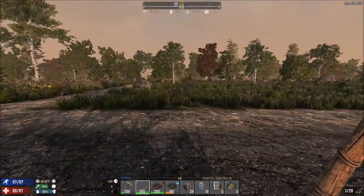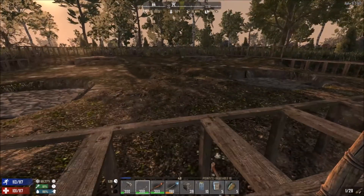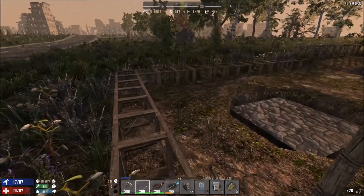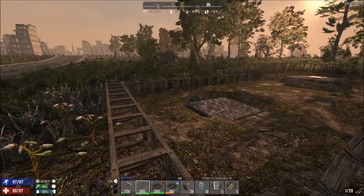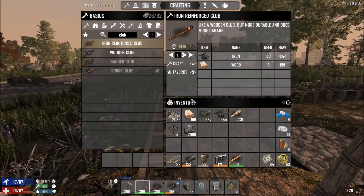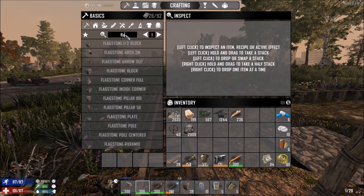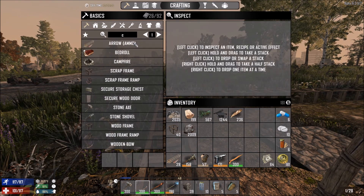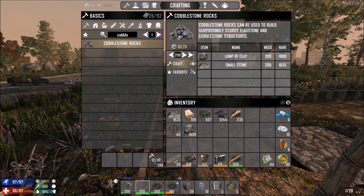So during the day we're going to go around, loot, grab and forage the resources that we need to build. It is day 10 and on day 14 we want to have at least a rudimentary base from which to defend ourselves and bag a few zombie heads. At the moment I have 2009 clay and 2035 stone — I'm getting stone from mining down there. We need to make cobblestones. We can make tons of them. Let's make 200, and then we can craft some more flagstone.